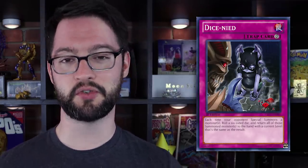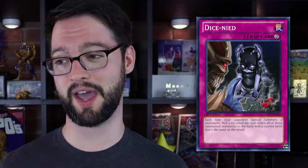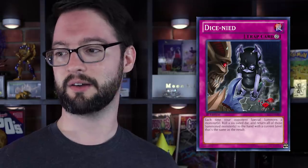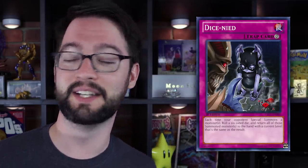Dishonorable mention: Dice Nide. Dice Nide is a continuous trap that reads: each time your opponent special summons a monster, roll a six-sided die and return all monsters your opponent special summoned to their hand if their level matches the die result. It's almost like a one-sided Vanity's Emptiness but totally up to random chance — that's terrible. Gamble cards just aren't good in Yu-Gi-Oh. Every card needs to be impactful when it activates because there's no mana pool — if a card doesn't do anything, it's automatically bad. It's a damn shame because it's a fun concept.